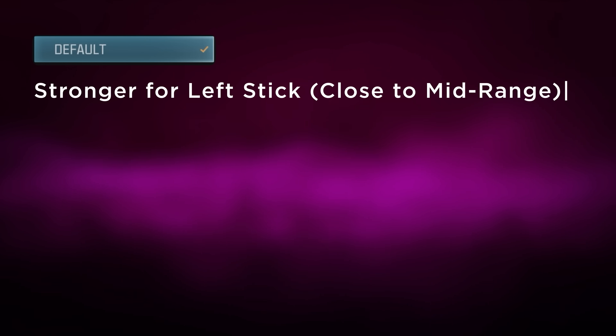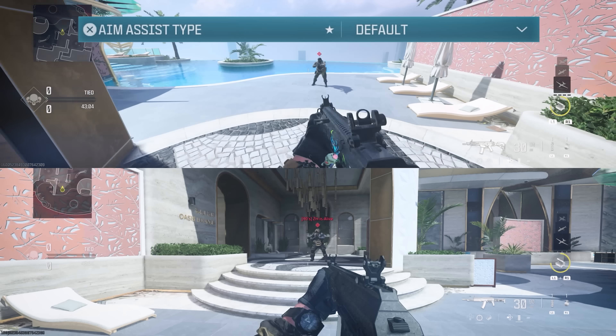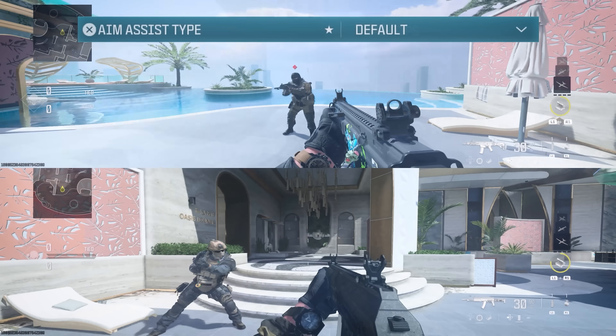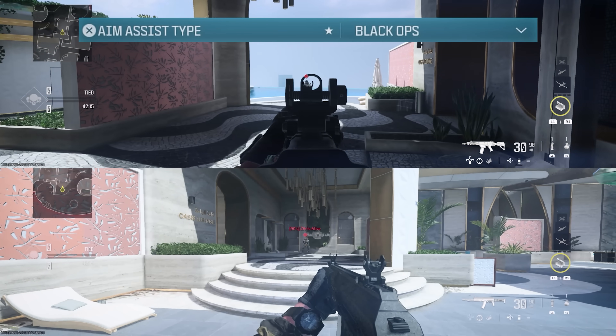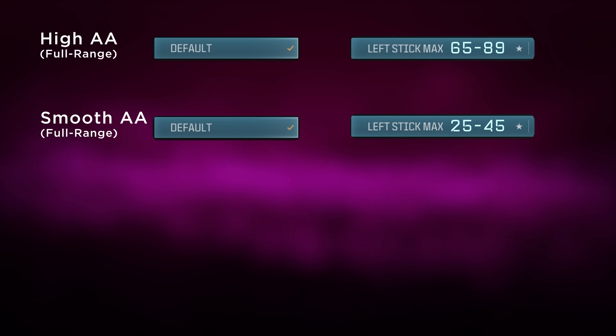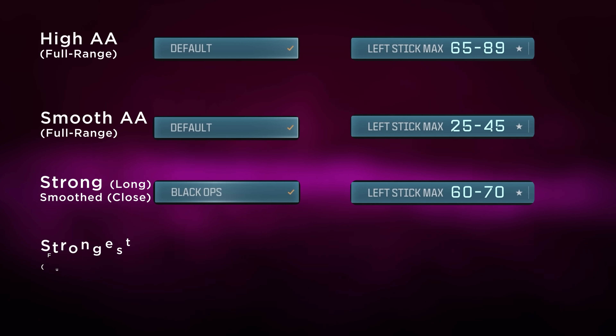At the start of Season 3, Black Ops was a bit stronger and lasted longer in aim assist window size, especially for long ranges. After an update before Season 4, things changed and default was stronger in most cases — that was when I made another video about aim assist updates. But now in Season 4, some of that information is no longer valid.